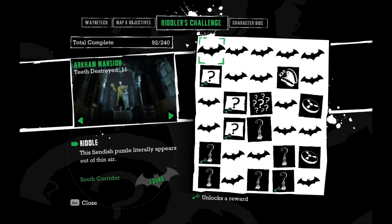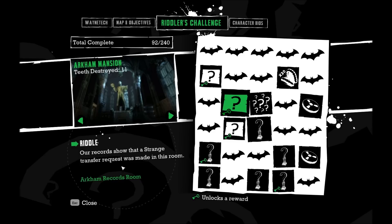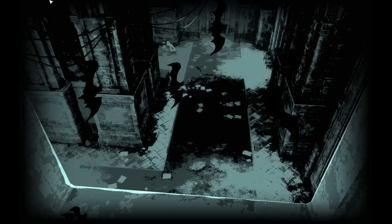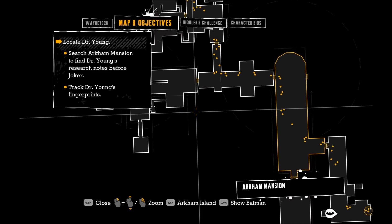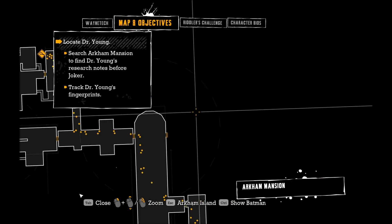So, how am I doing on these Riddler's Challenges? I feel like I've gotten a lot. I've got 92 out of 240, so I still don't even have half. But I do have a lot. There's no shame in cheating, if you admit you cannot solve my challenges — I am not going to admit that. What other riddles do we have in the Mansion? One in the Warden's Office, one in the Records Room, and one in the East Wing Corridor. I'm in the South Corridor, so I haven't even been in the East Wing at all yet.